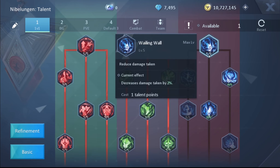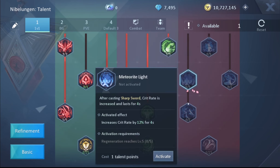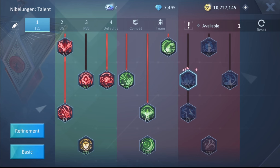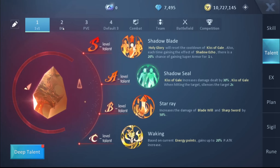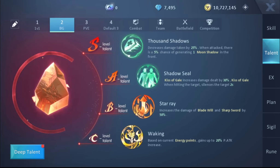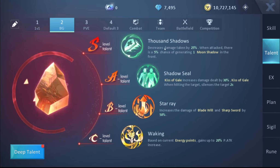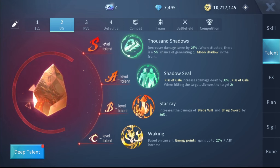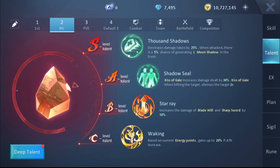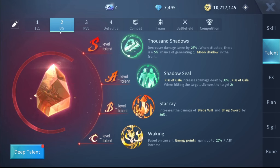For the deep talent of the hybrid build, focus on the middle and left branches. The left branch increases skill damage — unlock the nodes leading to the critical damage focus node. This build is all about damage, so prioritizing critical damage is key. Wailing Wall is also good to reduce damage received. Other nodes like the one increasing critical rate by a lot are useful but require giving up some of the critical damage nodes to unlock.